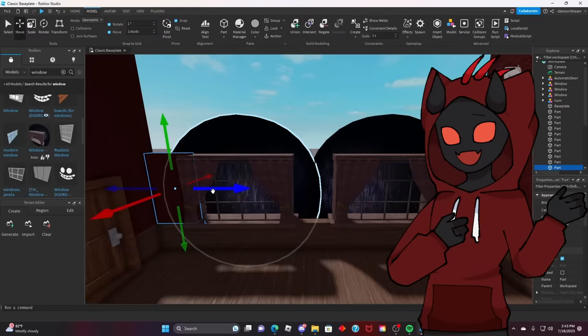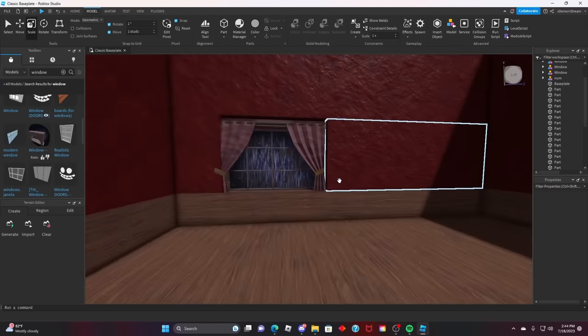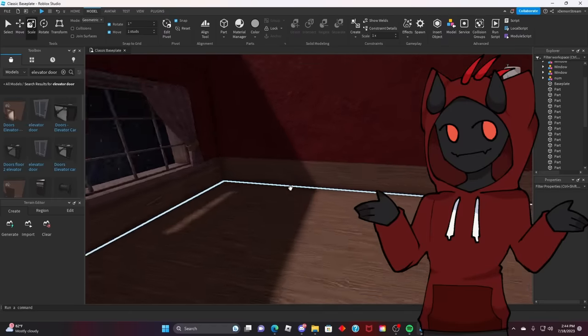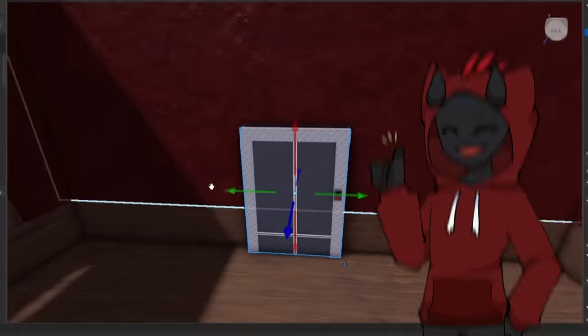We gotta fill in the space between these windows. So far our little entrance lobby area is looking pretty nice. Can I get elevator doors since we're spawning into the initial entrance lobby? There's a little elevator door here — boom, there we go.